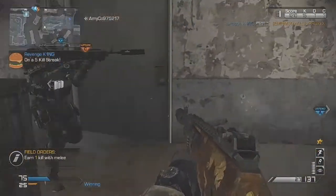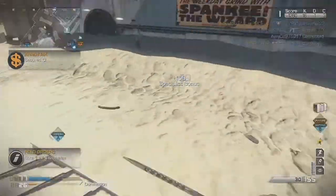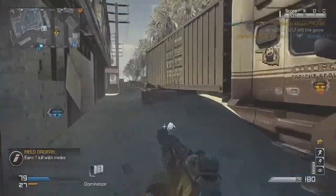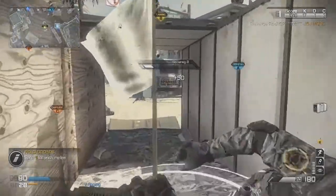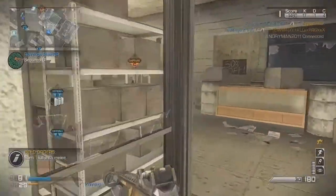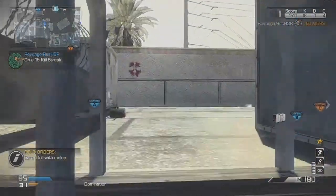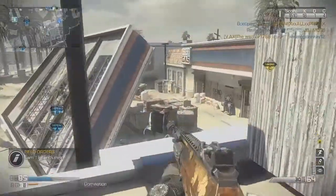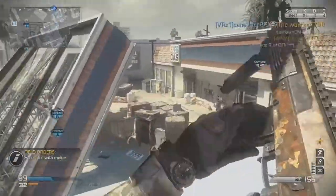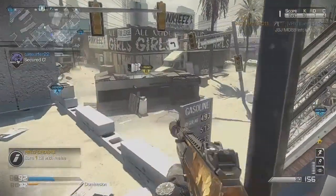My next tip: play with a team. As you'll see in this gameplay, I'm only playing with two friends, but that really helps because they're playing the objective hard. Which leads into my next tip — don't rush too much. Don't run out and cap the B flag when it's out in the open like on this map, because the B flag is usually pretty exposed and hard to take.